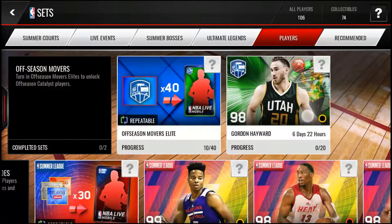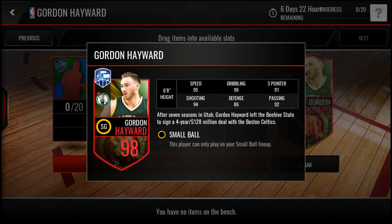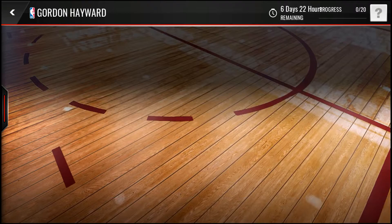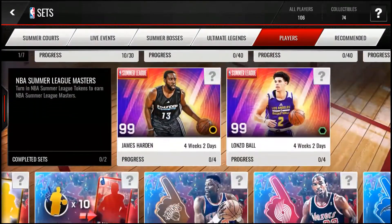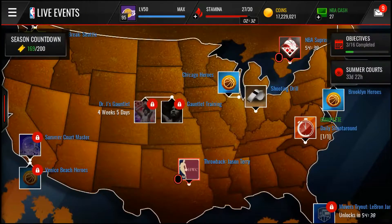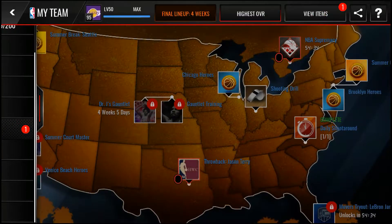As far as the off-season movers catalyst players, the leak was already out. But just look at this card art — it's absolutely beautiful, I absolutely love it. The stats are actually really good for a shooting guard. He'll be a hot commodity for a small ball lineup because a player with that size and those stats is going to be expensive anyway.